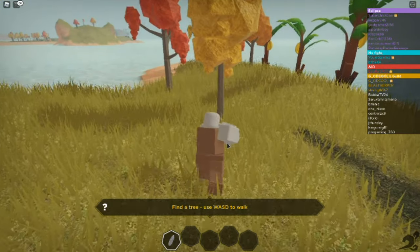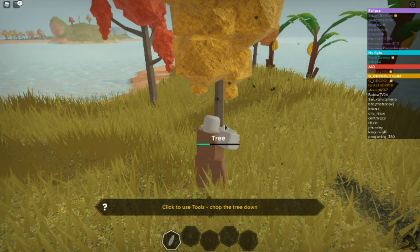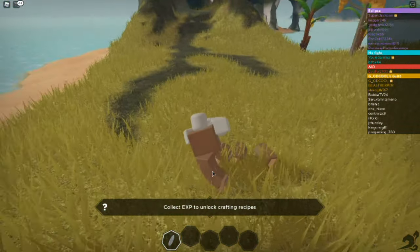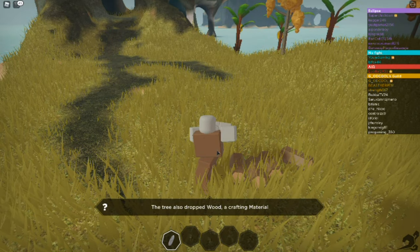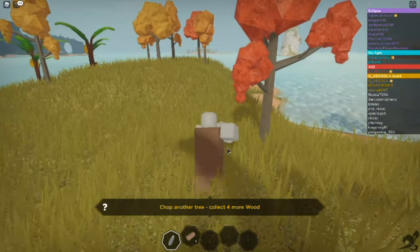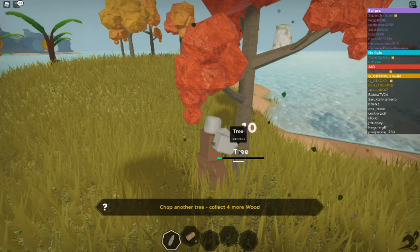Find a tree, WASD to walk. We're gonna go ahead and chop down the tree. We have to keep clicking — I didn't know if it was a hold-down-to-do sort of thing. Survival XP — collect XP to unlock crafting recipes. The tree also dropped wood, a crafting material. Hold F to pick up the items. We're just using a rock — I don't think we have an axe or anything.